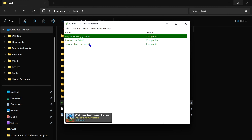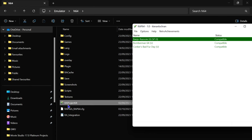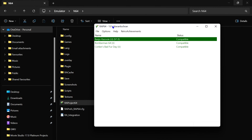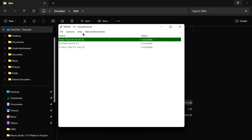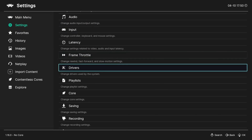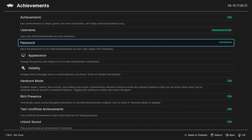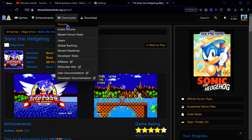An important note: if you want the Retro Achievements version of an emulator, you must download it from the Retro Achievements website specifically. If you download the regular Project 64 or SNES9x or whatever, it won't be supported. You need the ones labeled 'RA' — for example, RA Project 64 — because RA stands for Retro Achievements. In RetroArch, go to Settings, scroll down to Achievements, enter your username and password, and you're ready.